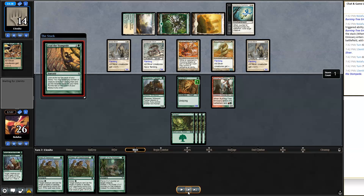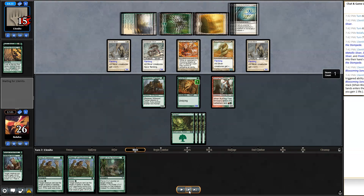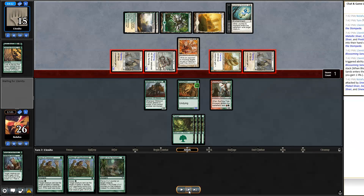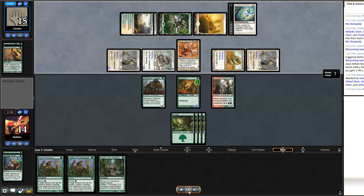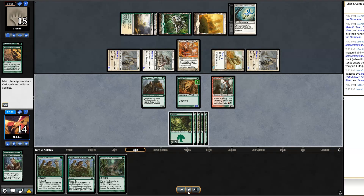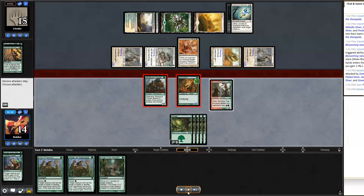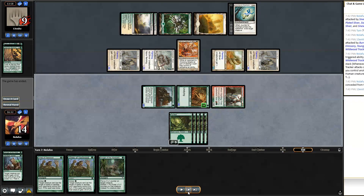They play another Sinew Sliver and I draw a land — things are not looking good. I can't attack; I basically just sit there hoping. They cast Lead the Stampede and hit Metallic, Sidewinder, and Predatory Slivers — basically refilling their hand. They start swinging in. I'm at 26 so I can take one attack. I draw another land, swing out with everything in desperation, and just scoop. There's nothing I can do.